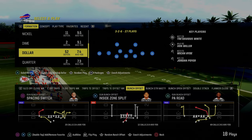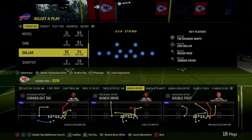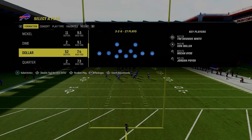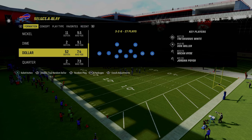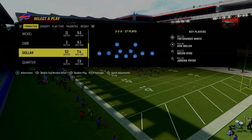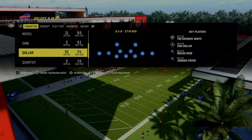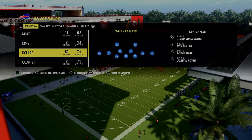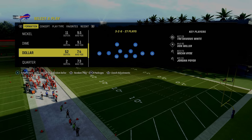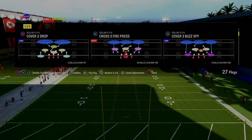Basically what they tried to do in Madden 24 with the latest patch — the patch notes will come out a little later and we'll have that on the channel — is they tried to break the A-gap blitzing that was so popular. You could run these A-gap blitzes from Dollar, from 3-3, and you could get disengages from 6-1. So today I'm going to go through the pressures in the game, talk through what works and what doesn't.